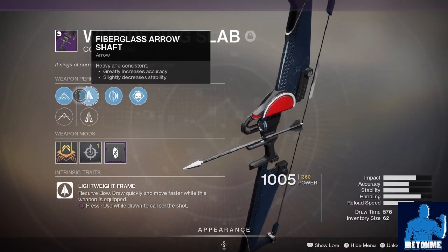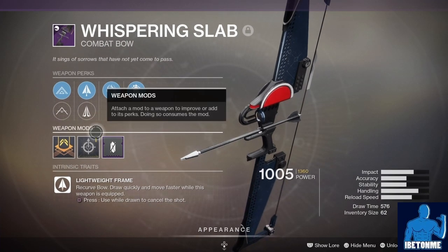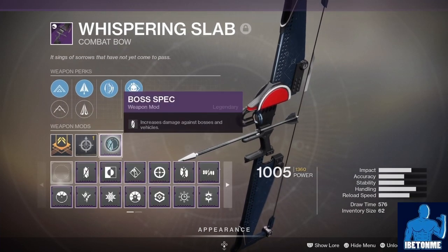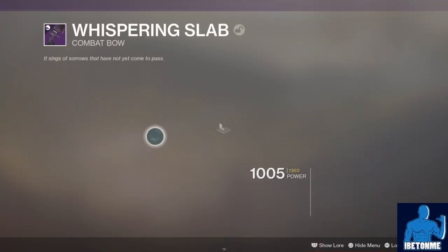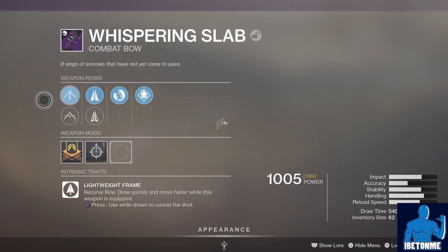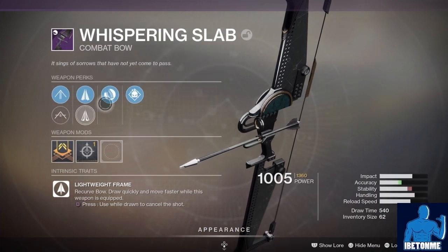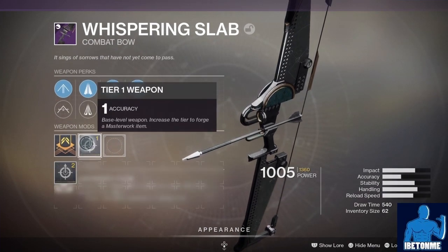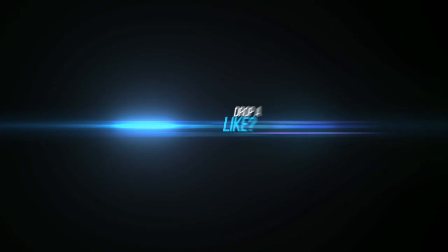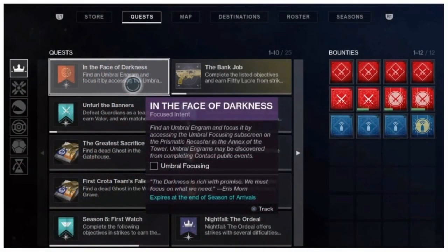Hey, what's up guys, it's your boy Bet On Me with some more Destiny 2 content. This is a video regarding how to get the Whispering Slab legendary combat bow and also a potential god roll guide. If you like Destiny 2 content covering PvP and PvE weapon reviews, how-to videos, subclass builds, news, and gameplay, go ahead and click that sub and notification bell.